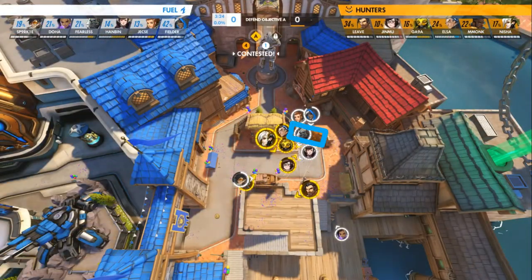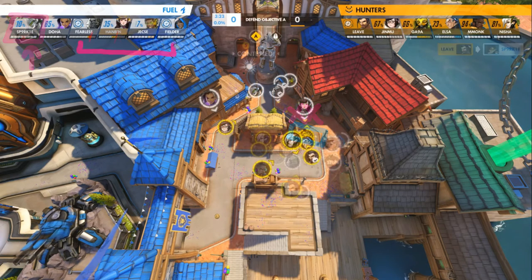Fight 1 is a masterclass in Mei providing value with a simple button press. Jinmu's Ice Wall blocks the line of sight for both the Dallas Fuel supports, which causes Sparkle to stay within kill range of a Hanzo body shot. Leaf quickly finds the pick and the fight is lost.